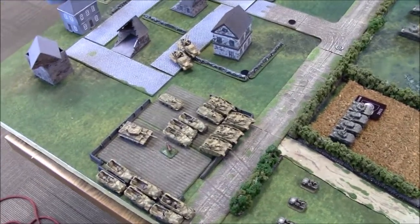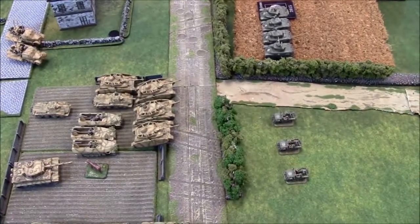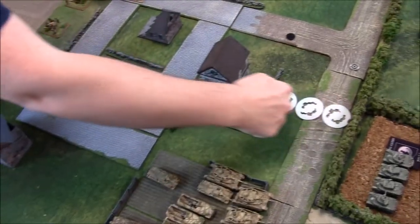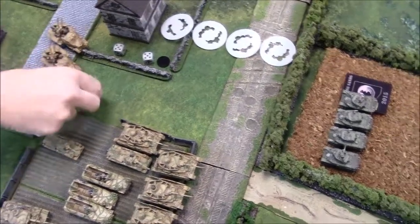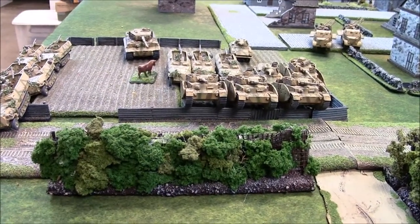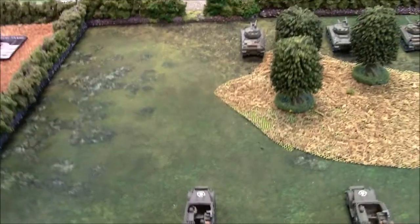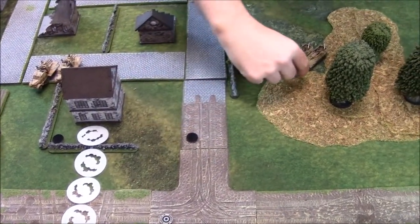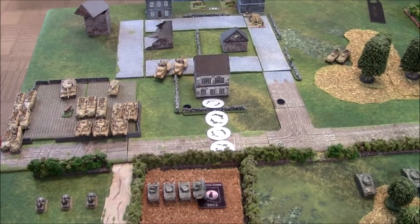Recap of German movement: everything moved up except the Nebelwerfers and 88 — the Germans are very close to the American lines. Into German shooting: Jacob tries smoke from the Nebelwerfers. His observer can see and places a straight-line 8-inch smoke template, needing a three-plus on one of three ranging attempts — and nails it. Triple smoke. The 88 then fires at a single mortar half-track — three shots needing five-plus for veterans at long range — but misses. That's German turn one.